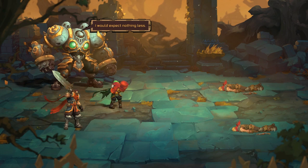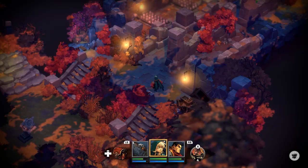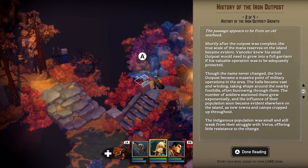Now that I'm getting used to it — the animations and stuff — combat flows much more smoothly than I think I had initially felt. My worries about it feeling sluggish are completely lost now. History of the Iron Outpost, two out of four. The passage appears to be from an old textbook.